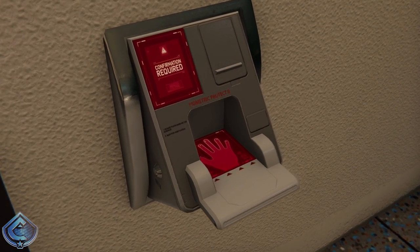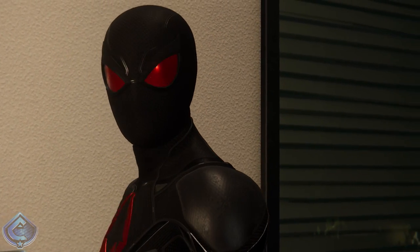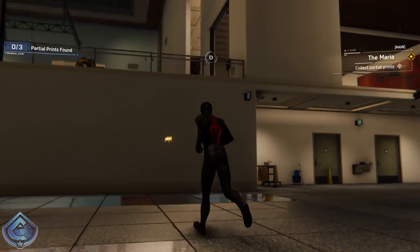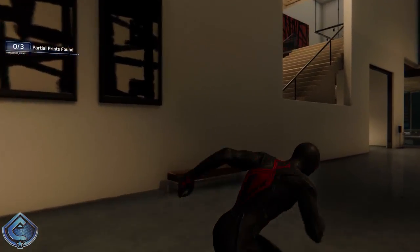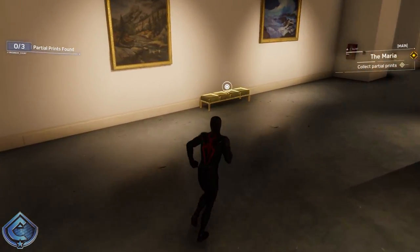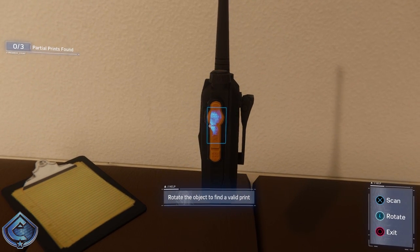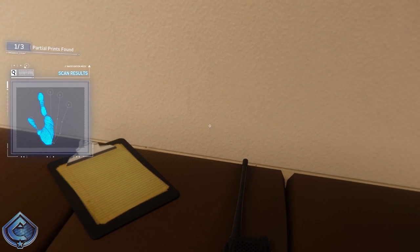'The security booth is secure. Need a palm print to get in. Any clue about what happened to the guards will be inside.' 'Looks like the tiniest... is there a way to override the lock?' 'Yeah, I don't know without a guard's hand.' 'Actually their handprint — if you can't find the guards, maybe you can lift prints from things they touched.' 'Oh yeah, good idea. Always happy to lend a hand.' I start scanning for partial prints and find one, but I'll need more.